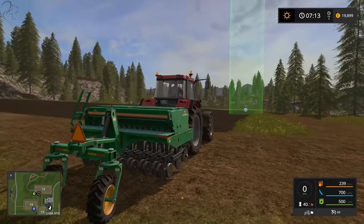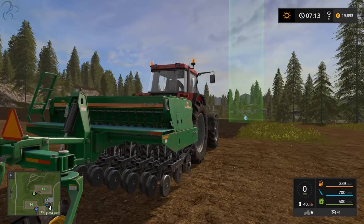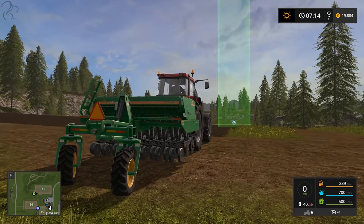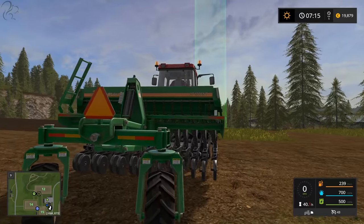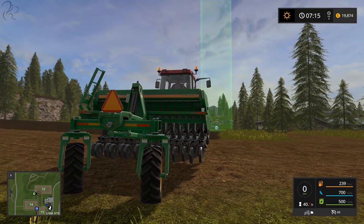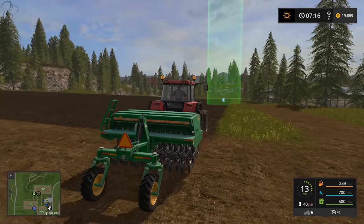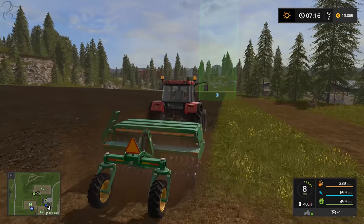If we press Y, pay attention to the bottom right status indicator. The top orange bar is fuel, completely full. The next one is seed — pressing Y cycles between different seed types. In Farm Sim you fill it with generic seed and then choose what you want it to be. We'll go with barley. The bottom one shows how much seed is left. We'll press V to lower it, B to turn it on, and start driving forward.